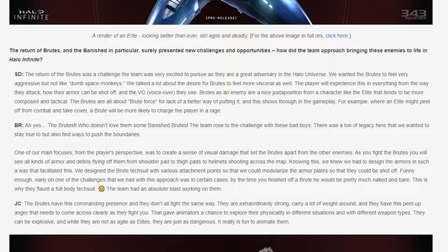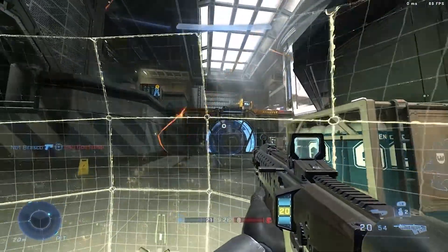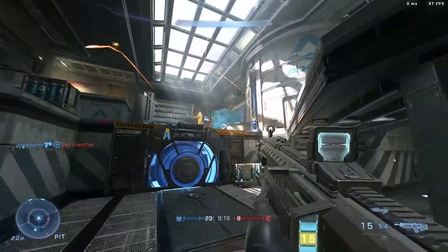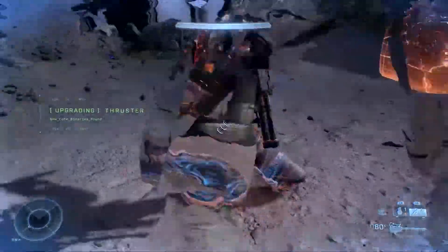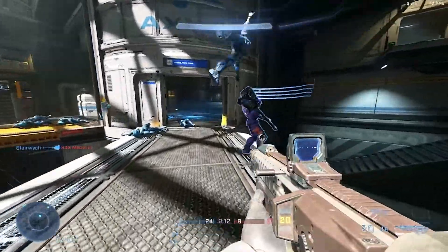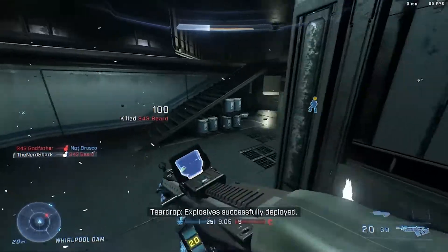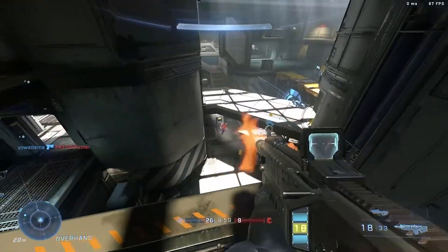Funny enough, early on one of the challenges with this approach was that by the time you finished off a Brute, he would be pretty much naked and bare — which is why they flaunt a full body tech suit. Having combat behavior variation like this is a definite plus for Infinite; it should help encounters stay fresh and prevent them from feeling samey. The addition of armor breaking off on Brutes is a nice touch — we could see this in the campaign overview when Master Chief decks a Brute with a gravity hammer. Animations in the game are looking great as well, and the way Brutes can tumble when they lose their footing is something I really enjoy.